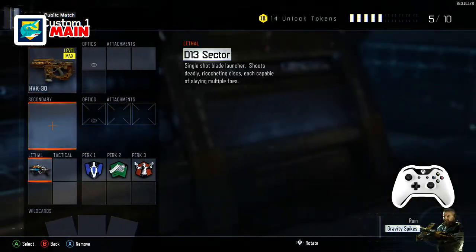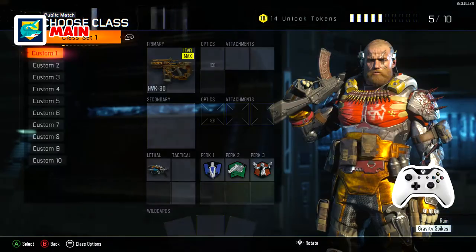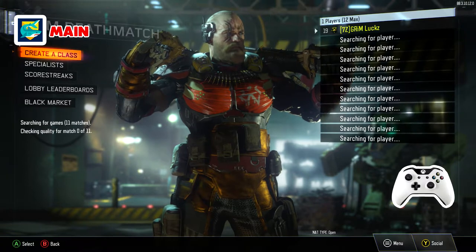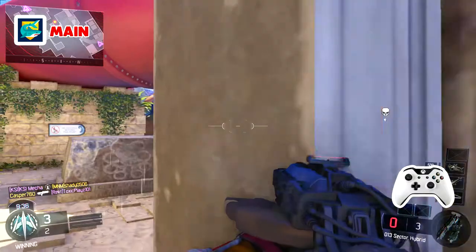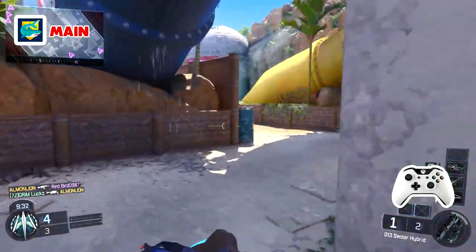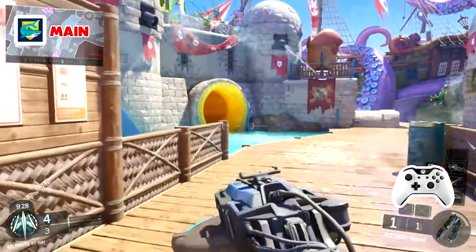If your weapon is there, you have done this correctly. If you want to get into a game with it, you will spawn in with your fists and just press Y a couple times and the weapon should pop up. If you do have other weapons equipped you'll just spawn with a weapon. As you can see in this gameplay I have the D13 Sector, and I'll even show you some gameplay with the new China Lake that just came out for Days of Summer in Black Ops 3.